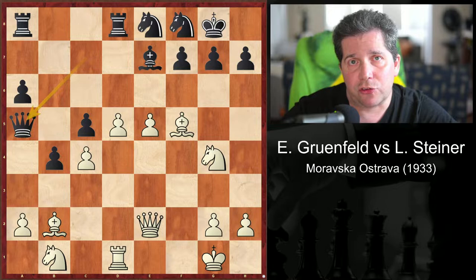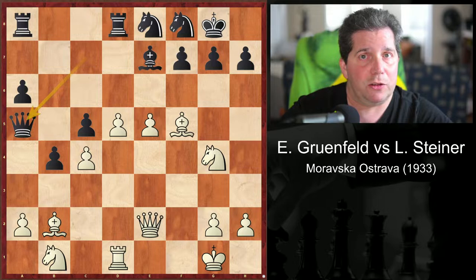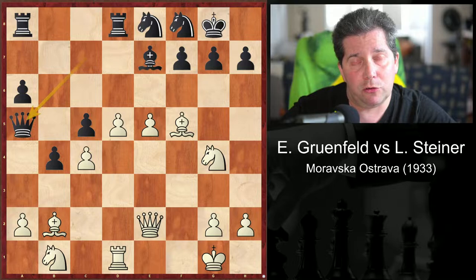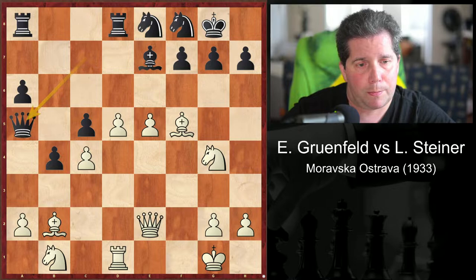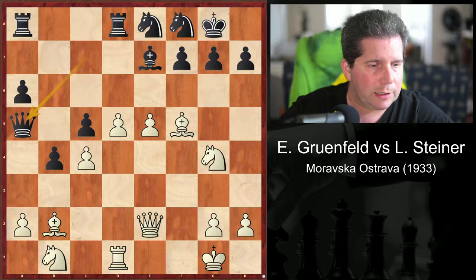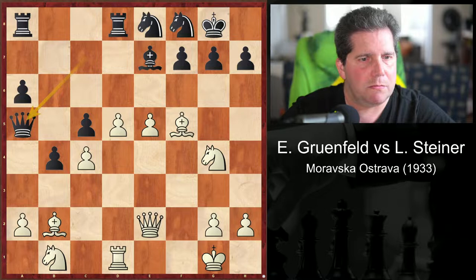I don't know the strength of Steiner. Grunfeld, of course, is one of the famous grandmasters and responsible for the Grunfeld defense. I'm guessing he's not a beginner. And going under that assumption, as far as I'm concerned, this looks like he's giving up. There's no way he can believe he's going to be grabbing a2, advancing those pawns, and somehow snatching victory from the jaws of defeat. That's just how I see it.